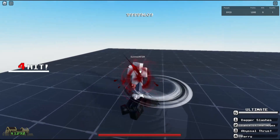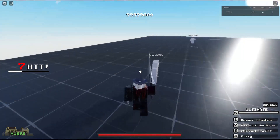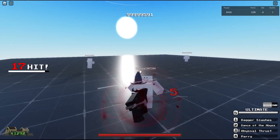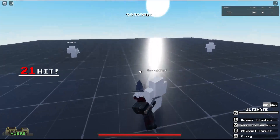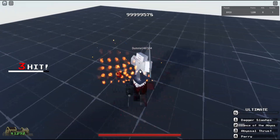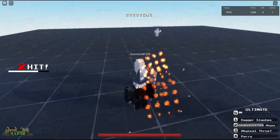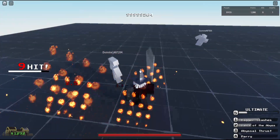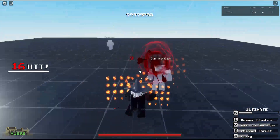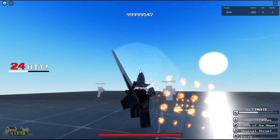So imagine the Parry with the rush down combo — rush down, stagger, slide. Abyss Thrust does 18 damage. For the alt you press 5 and it goes on fire, still seeing the damage but it might be a bug. Dagger Slash and Dance of the Abyss. The Abyss Watcher is more of a ground character, not an air type. He is actually pretty fun and good. That's going to complete the showcase for the Abyss Watcher.